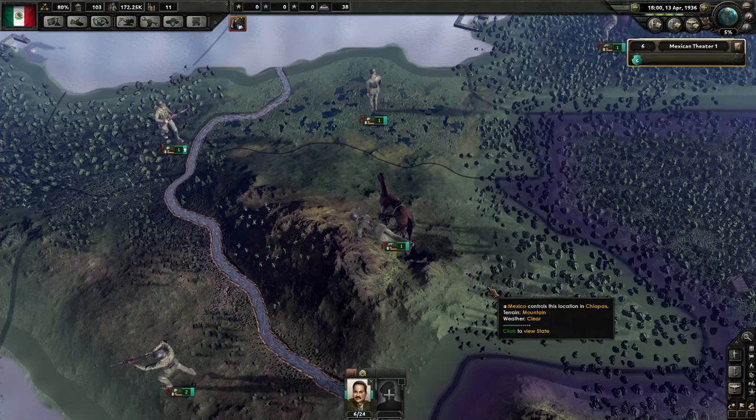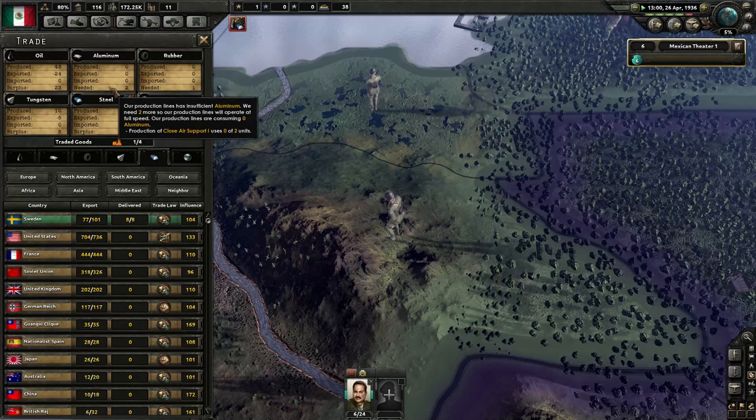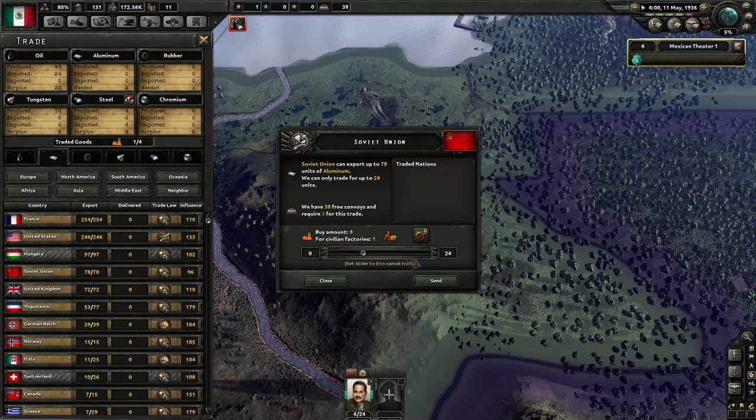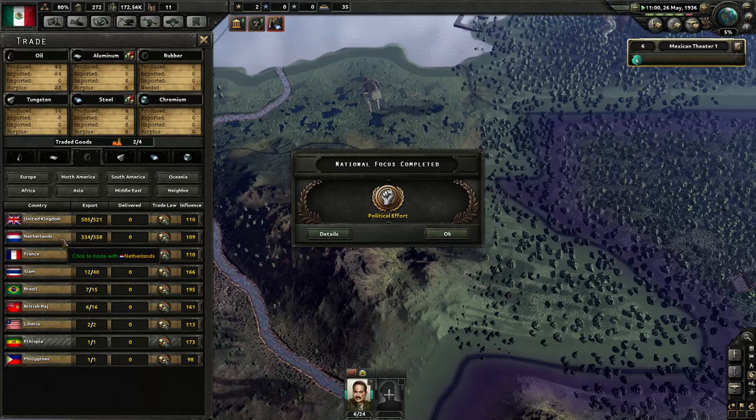Let's unpause it — we've still got one higher speed level we can take it to. We do have insufficient resources right now. Let's check our trade — what do we need? We need some aluminium, that'll be for the planes, and we also need some rubber. Where can we get aluminium from? How about the Soviet Union — let's import from the Soviet Union. And also some rubber — who's got rubber? The Netherlands! We've got some Netherlandish rubber. That'll be good for us.